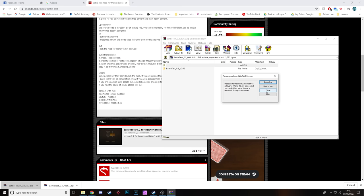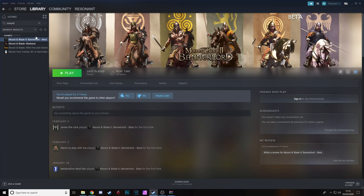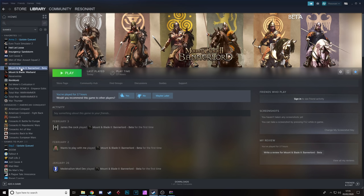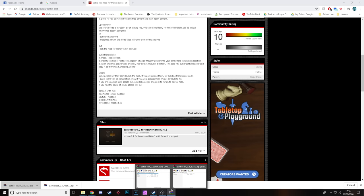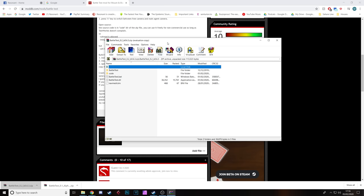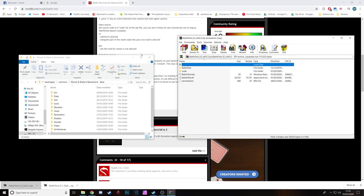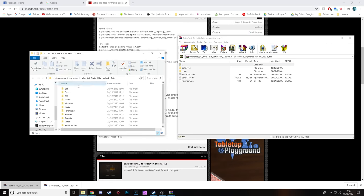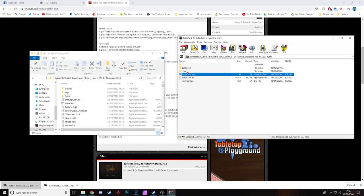This is what you should find inside the zip. What you're going to want to do is go to Steam, right-click on Mount & Blade 2 Bannerlord, go into Properties, then Browse Local Files. You should get these two windows up side by side — your Bannerlord files and the zip with all the contents. In the Bannerlord files, go to 'bin', then 'win64_shipping_client'.